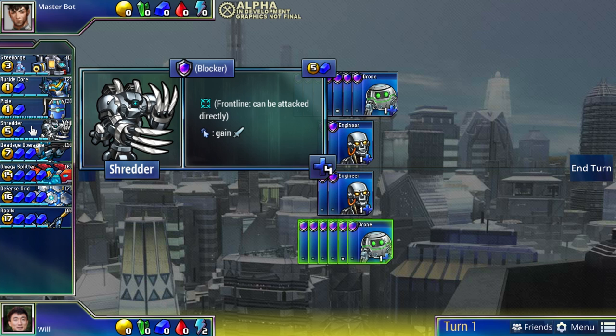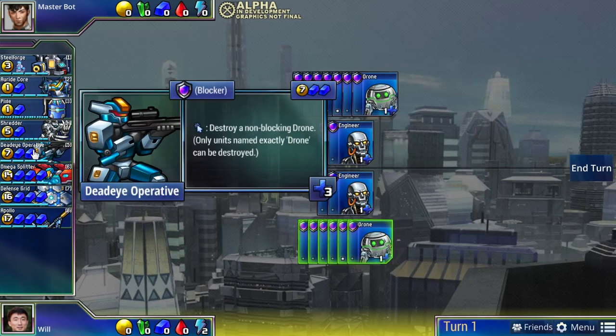Another property of blue units is the frontline mechanic - frontline means they can be attacked directly, which is a weakness. But often your units are so beefy that it's so difficult to kill them that you don't even care. Shredder is a perfect example of a rushy blue unit: its weakness is frontline, but you can get them out so quickly and put your opponent on the back foot that they can't get enough attack to kill these things by their frontline.